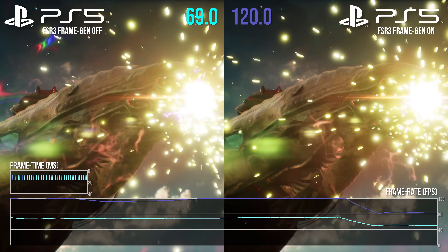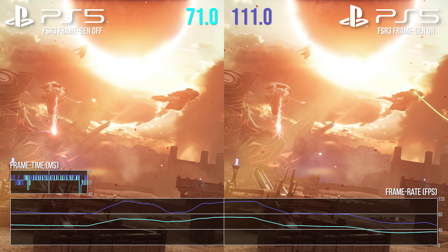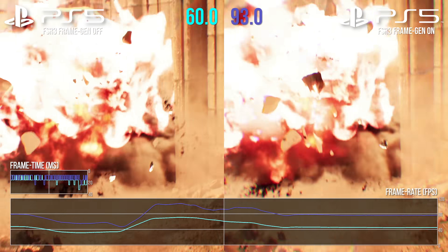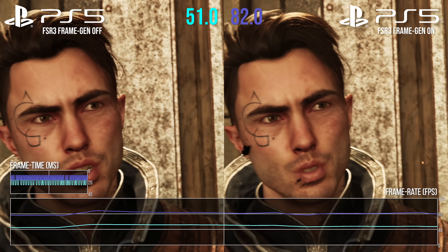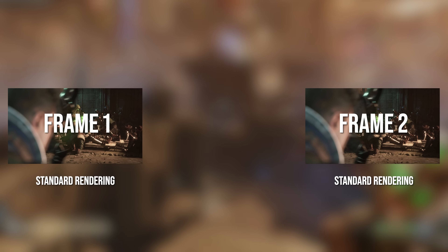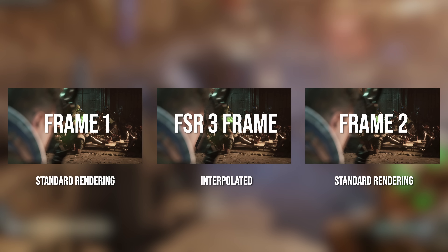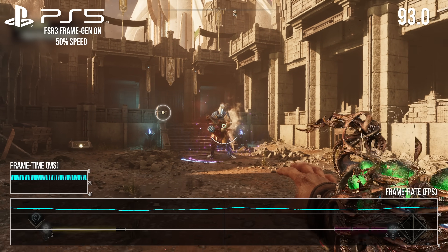How has this higher framerate experience been delivered? The frame generation technique is very similar to that pioneered by Nvidia with DLSS 3. The difference is there's no hardware tie-in here — AMD does it all with software, whereas Nvidia demands the use of 40 series graphics cards. Two frames are generated in succession, and then a third — an interpolated frame — is sandwiched between the two. What you're getting is a concertina effect of standard generated frames and interpolated frames, delivering that higher framerate.